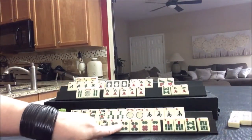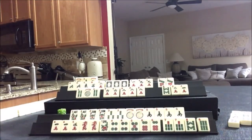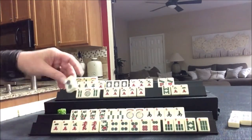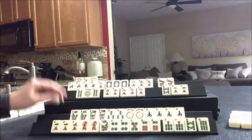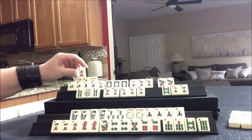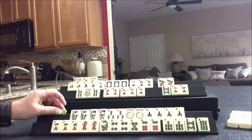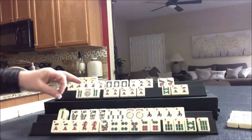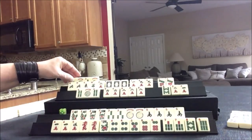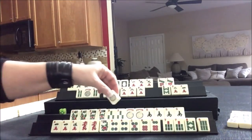These are pairs: four, five, six or five, six, seven, eight - two different hands going on. Two dot we do not need. Five crack - we can discard that. We're committed to that evens hand. Two bam - exchange please. That's the risk you take when you expose that many jokers.